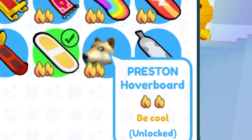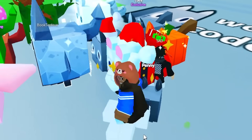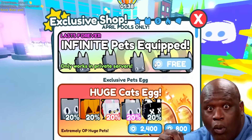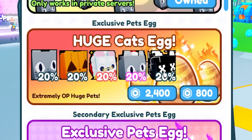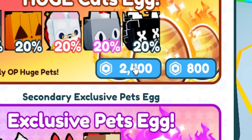Hey, Preston's hoverboard is cool. Big Papa Preston — oh my god, this guy is rich as heck! Wait, infinite pets equipped? A huge cat's eggs? Yeah, I'm pretty sure this does not exist in the real Pet Simulator. I'm pretty sure I can't buy any — okay, so it's not gonna take any of my Robux.